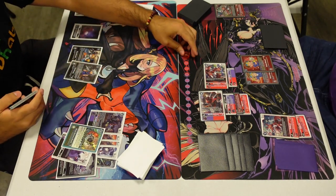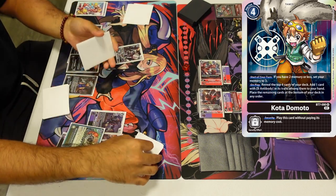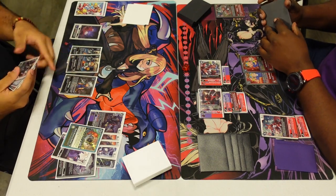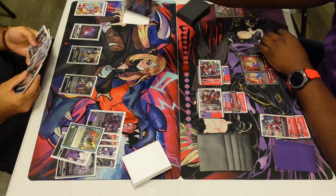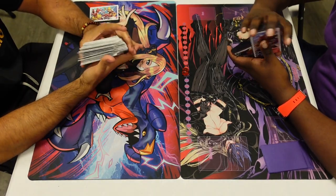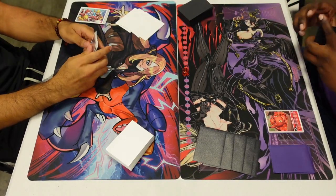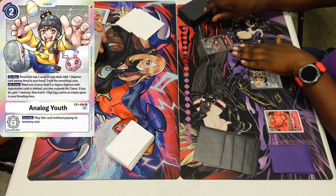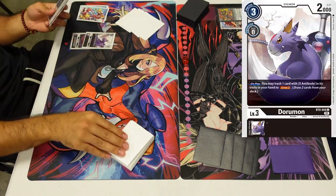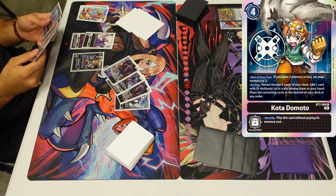I hit a Black Memory Boost in security — really strong. Hopefully I can hit something with Coda, but I'm not going to hit anything takeable. I hit a Mercury Mon, and thinking I'm resolving Black Memory Boost I almost take it until my friend points it out. After that I just scoop, because my hand was basically unplayable. Even though my opponent isn't doing anything crazy, he can go into a Gallant trash security since I've got nothing on field with the BT12 effect. So we're just going to go to Game 2.